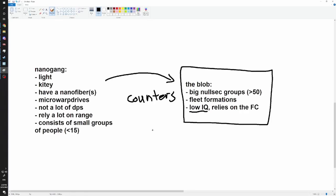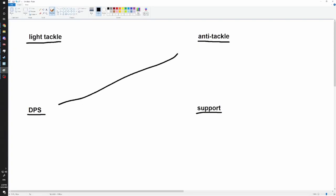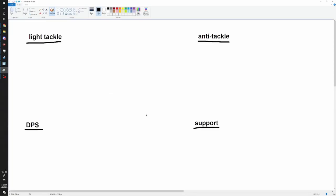The blob's win condition is completely wiping out the nanogang or getting them out of their territory. So that's nanogang in a nutshell. Let's get into the roles. I have the four roles of nanogangers divided out here: light tackle, anti-tackle, DPS, and support. People are going to confuse DPS and anti-tackle - these are not the same, don't confuse them.